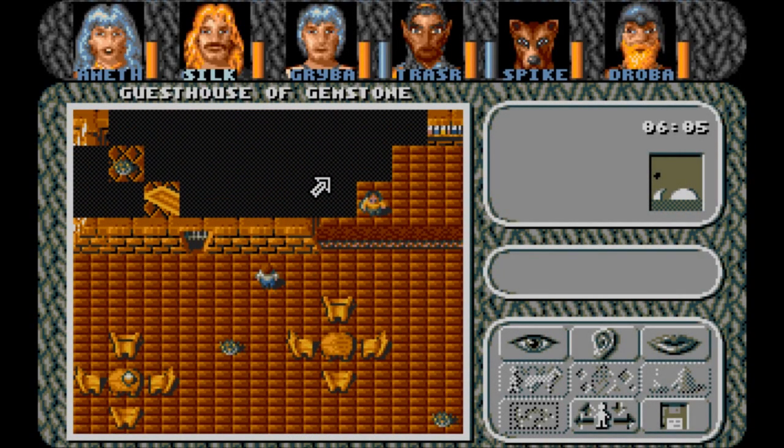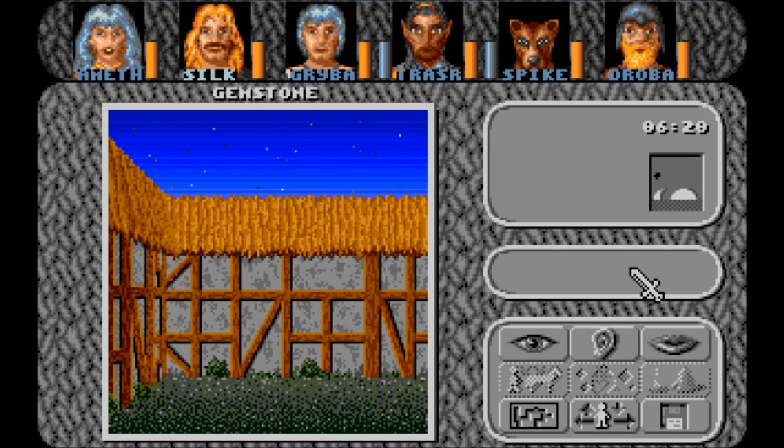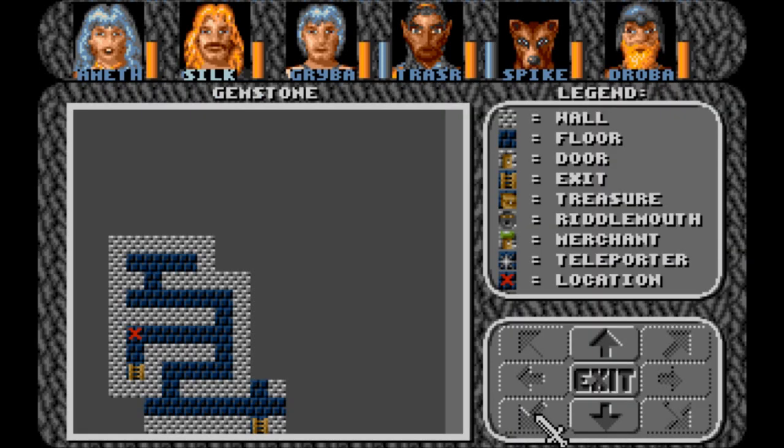We're really having trouble walking around in this place. I think we're done — we've gotten a lot of bruises here. Okay, so we've got Drobaneer. We've explored all that stuff, so we need to go back out.